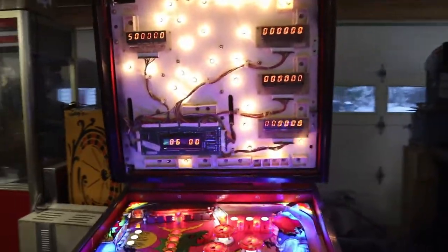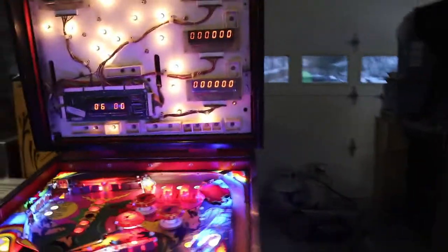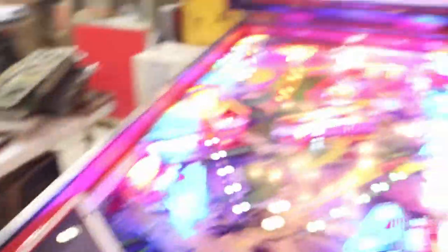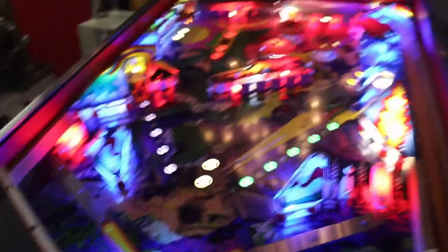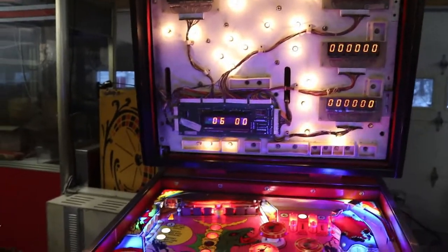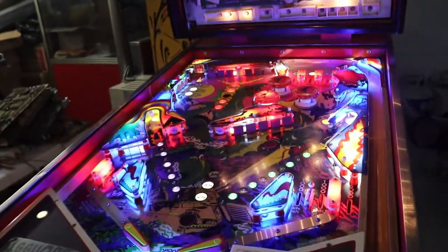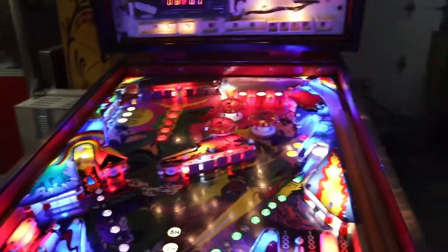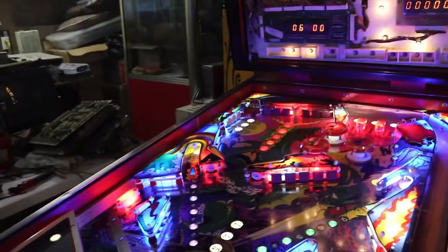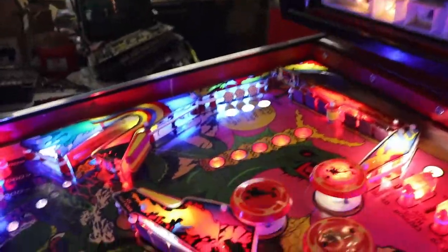Today we're going to run tests on our machine to make sure everything is working and see if we find anything that needs to be fixed. Everything is done with the coin door switches, and we'll self-test the displays and solenoids. But we also need to test the switches. Then we're going to program this machine — right now it's set up to just keep playing ball after ball. I've been all the way to ball 12 and it still didn't end a game, so we'll see if it's a settings issue or an actual problem. I'm hoping it's just a programming problem.